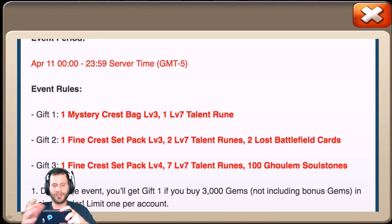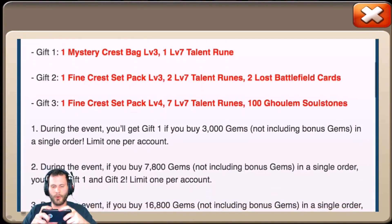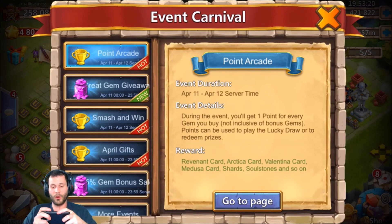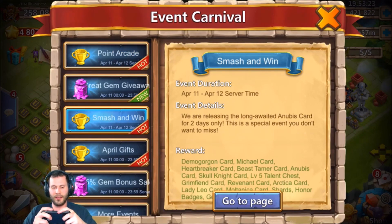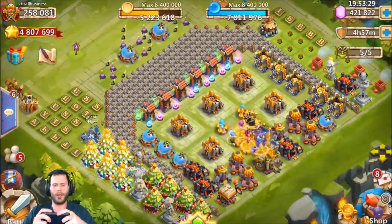On top of that, if you purchase another $50, you get seven level seven talent runes and a fine crest set pack level four. Fine crest set pack means it's got to be at least something above ordinary — either a rare or legendary crest set. Last time I got Revitalized, so I went for it. With the bonuses alone, you get 6,000 fame worth of level seven talent runes, a fine crest set pack level three and four, and the two lost battlefield cards. Today is also point arcade and smash and win.